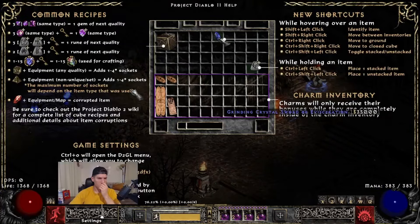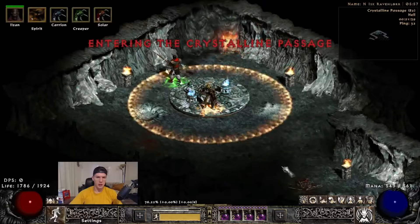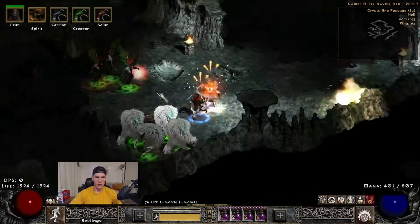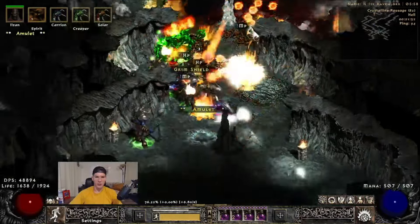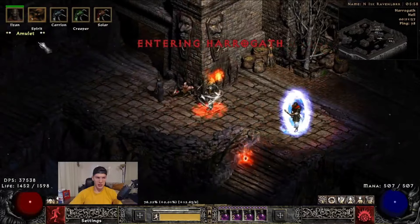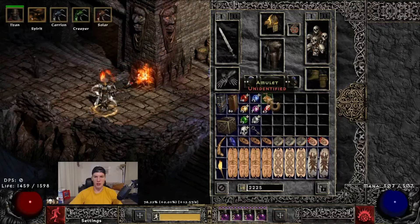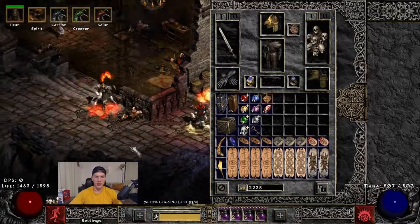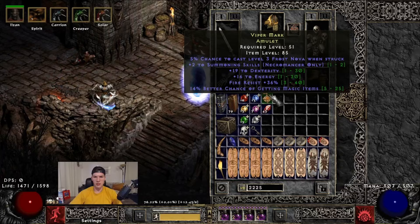Back to the help screen — let's look at shortcuts. While hovering over an item you can use keyboard shortcuts for quality-of-life actions. For example, if I want to identify an item — let's find something quick — here's an amulet I need to identify. It's got a couple stars so it's probably more important than normal. I could right-click and identify it normally, or I can hold Shift and left-click to identify it quickly — that's much faster when you have lots of things to identify.